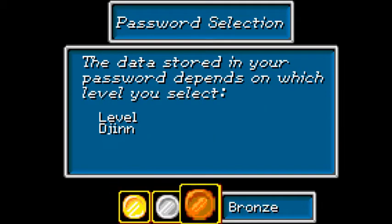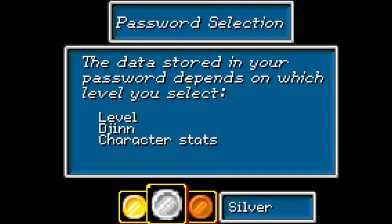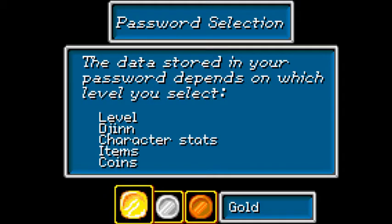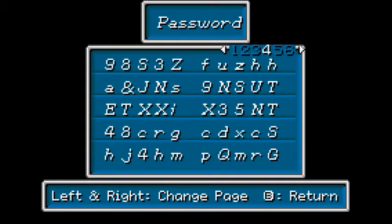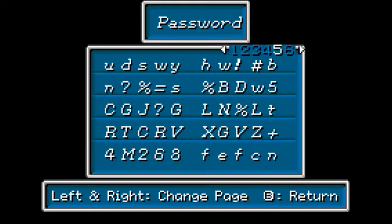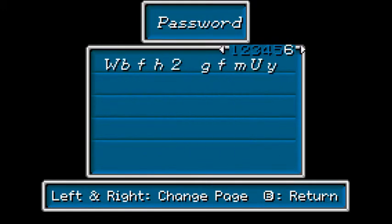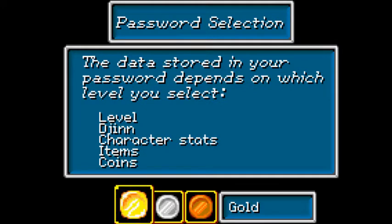Anyway, we have three different passwords here. This is actually very deceptive. You think bronze just gives you djinn, silver gives you character stats, and gold gives you everything — so you'd want gold, right? Wrong! Look at this password! I am not putting this in. Six pages of hell! That's like an hour of work!